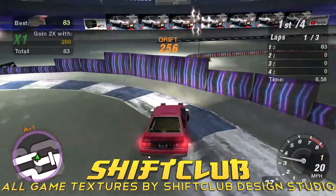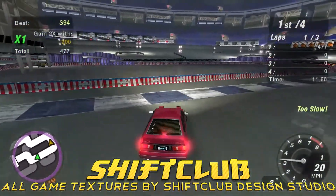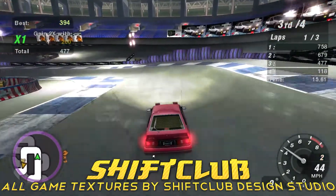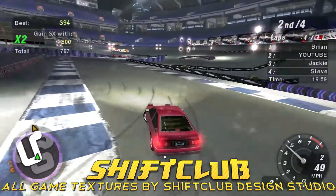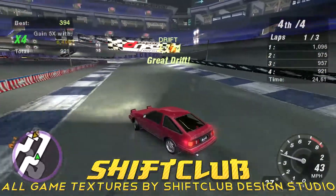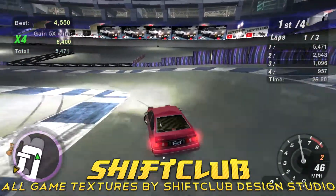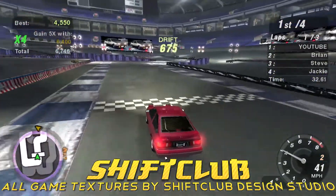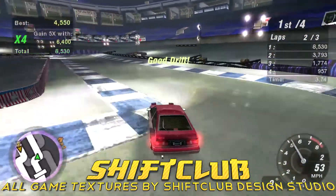We've got new barriers left and right in two different styles, new corner chevrons, new stadium stands, new billboards, and the new Formula Drift banner. This is another quick showcase, as a follow-up to the previous two videos on all the new textures that Shift Club Design Studio has designed for the game.